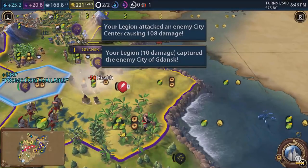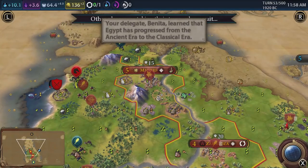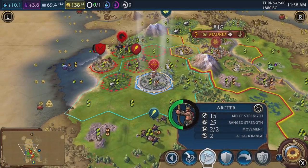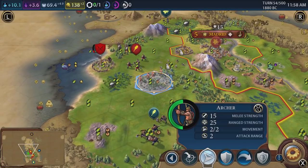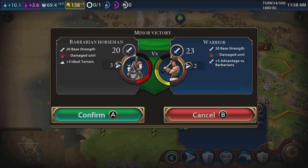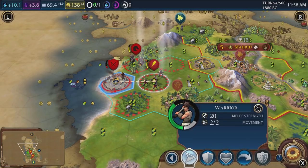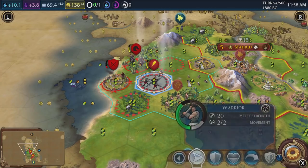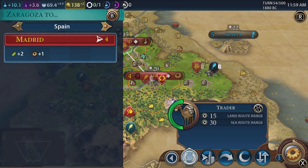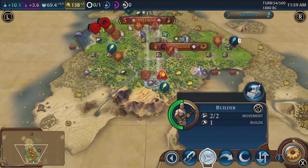When you've got cities, however you obtained them, there are two things to consider when managing them. First, amenities — essentially keeping your cities and people happy — which you can achieve through luxury resources such as gems. Second, housing — very self-explanatory: you need enough places for people to live, otherwise they get angry. Cities are also where you build almost everything: units, buildings like monuments for culture, and walls to defend.